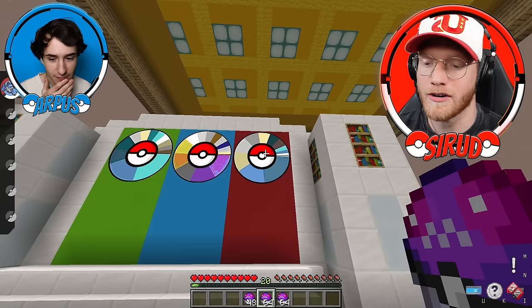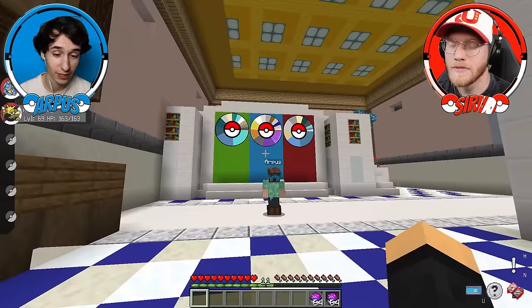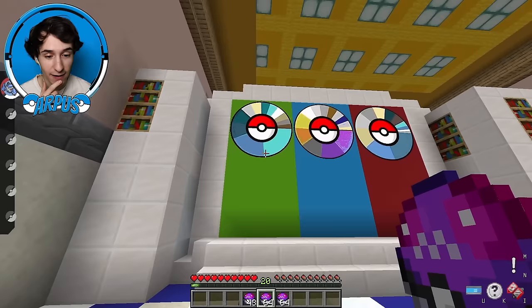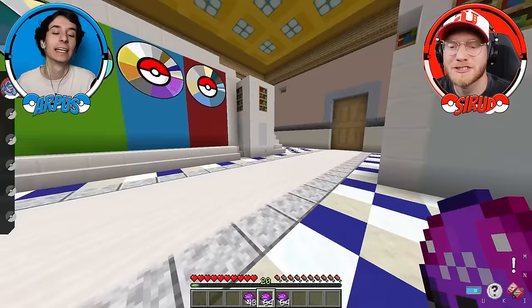I'm thinking Gyarados for the far right. In the middle though, this is so weird — it's got like the sun and the moon, Solgaleo and Lunala with the yellow and purple. I would say it's Spidops or maybe the new Gen 9 ostrich. On the far left, maybe a Glaceon? Maybe a Lapras? This one could totally be a Lapras with the dark blue being the shell. But this middle door has me so intrigued — I kind of just want to pick it. I'm going to lock in the middle door.